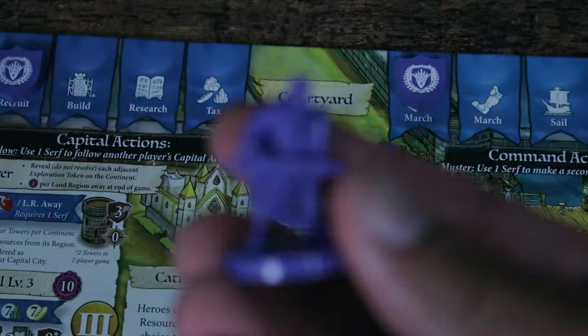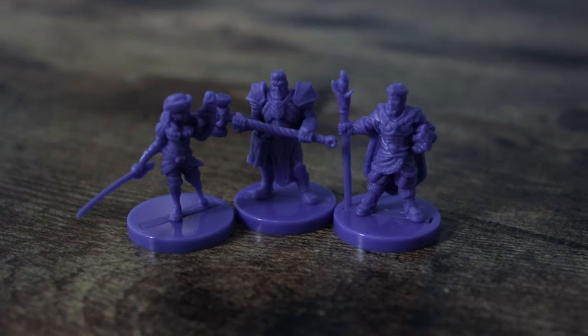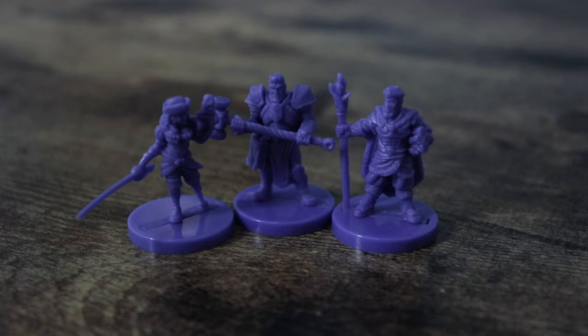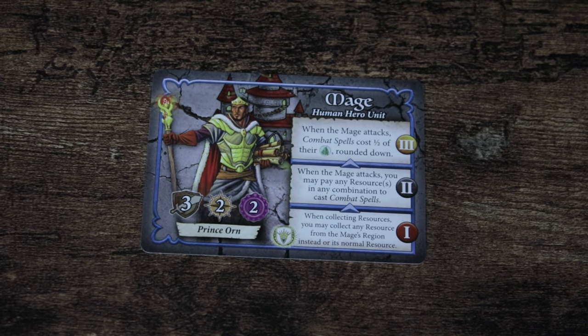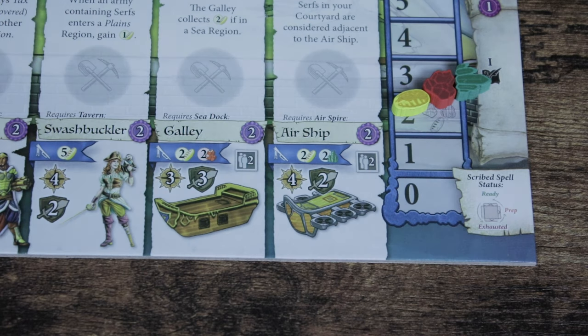If you have one Warrior in play at the end of the game, it is worth one Victory Point. Certain Heroes will require you to have certain buildings in order for them to be built. Heroes are worth two Victory Points at the end of the game and they all come with three levels of abilities, which you can use depending on what level your Capital City is — so if you have a level one Capital City, you can only use level one Hero Abilities. Vessels are listed on the bottom right of the Capital City Board.